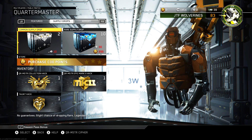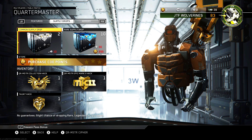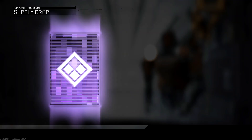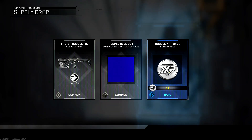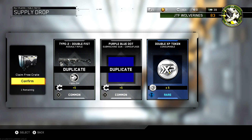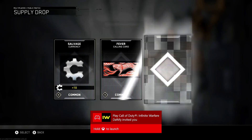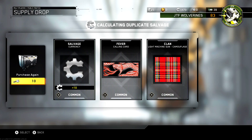I think the strategic way to do this is to open all the rare and commons I have for free first, and then open the last three so I have a better chance of getting something I don't already have. Let's start with the common supply drops — I'm not expecting anything too crazy out of these. Maybe I'll get a new weapon variant or some double XP tokens. I could actually use those. If I could get tons of double XP tokens off of this, that would be super gravy.